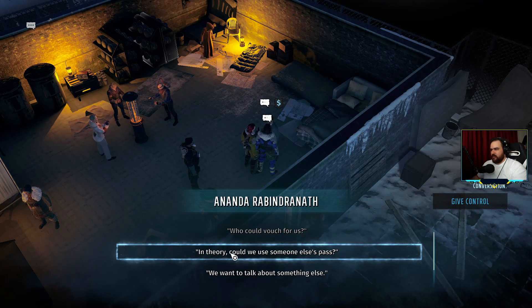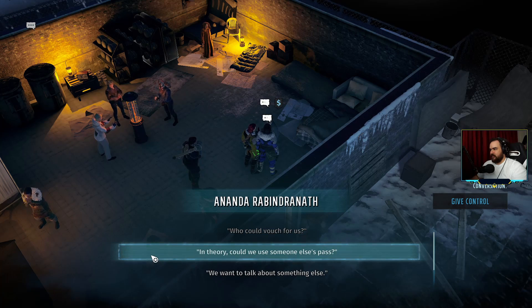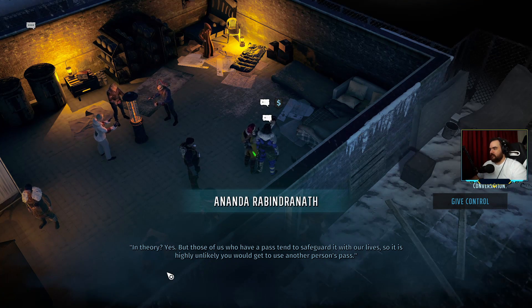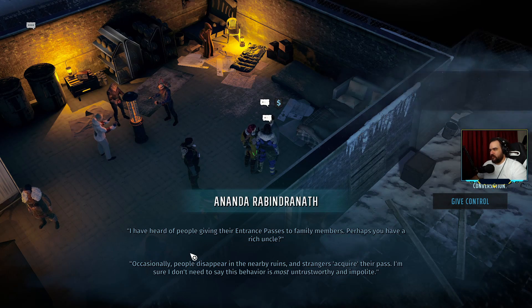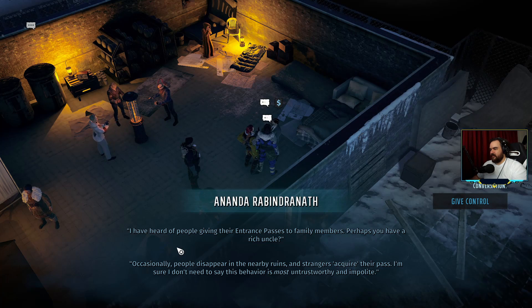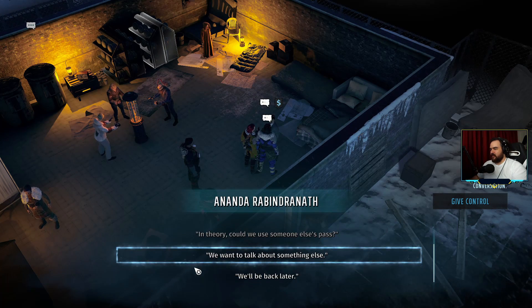In theory, could we use someone else's pass — just asking for a friend? In theory yes, but those who have a pass tend to safeguard it with their lives. I have heard of people giving their entrance passes to family members — perhaps you have a rich uncle. Occasionally people disappear in the nearby ruins and strangers acquire their pass. I'm sure I don't need to say this behavior is most untrustworthy and impolite. We'll be back later then.